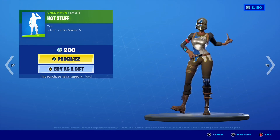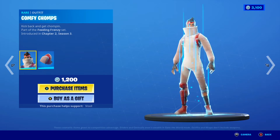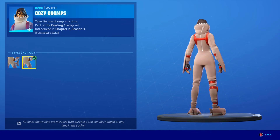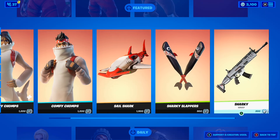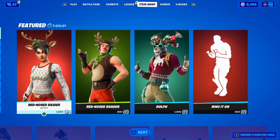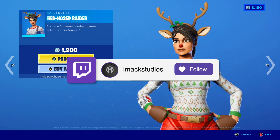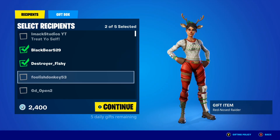We also have the Hot Stuff emote making a return — a pretty cool 200 V-Buck emote. Moving on, the Cozy Chomp and Comfy Chomp shark skins are back, and these skins come with some styles — the normal style and the no tail style if you prefer rocking them without a tail. Along with this we have the Sail Shark glider, the Sharky Flippers dueling pickaxe, and the Sharky gunwrap. Moving to the most exciting section of today's shop, the Red Nose Raider skin is finally back — one of the OG Christmas skins from Chapter 1 Season 1.